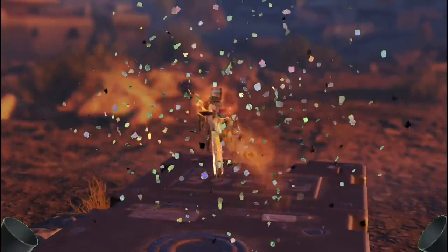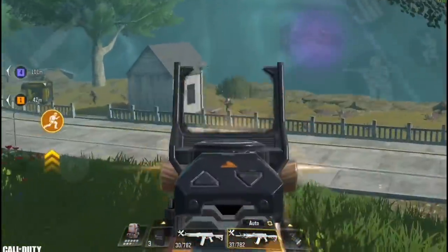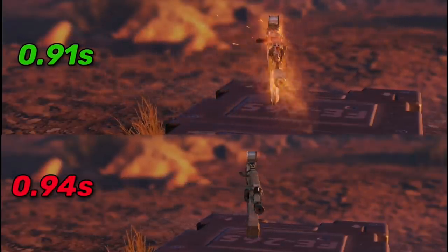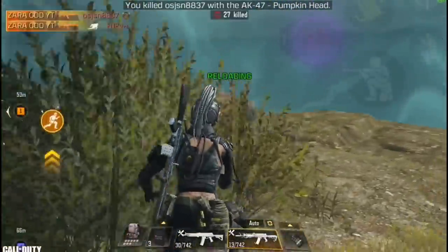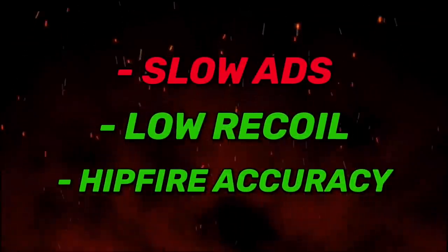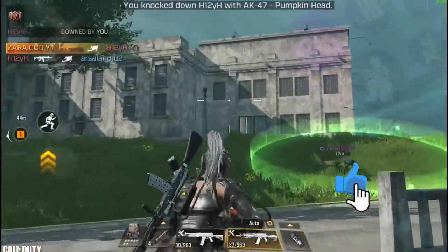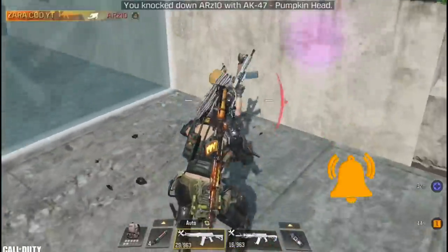Finally in number 1 we have the AK-47. This gun has managed to remain on top for the 4th season in a row. Players would rather take a blue AK-47 over any other legendary weapon. The AK-47 beats the AK-117 at close range too, making it dominant at all ranges. The AK-117 has better hipfire and is better at close range, but with the right build you can make an accurate AK-47 that's good at pretty much everything. I've been using this build since season 9 with slow ADS but very low recoil and good hipfire. I hope you guys find this useful — a like would be appreciated, and if you're new to the channel consider subscribing for more tip videos.